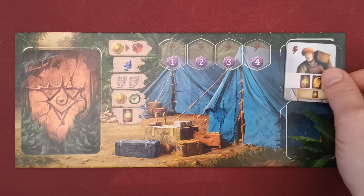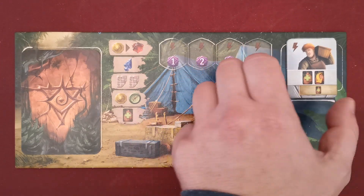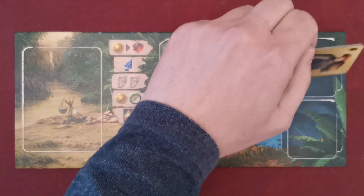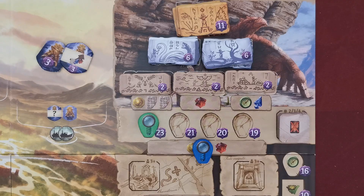With the Gain a New Assistant bonus, the player acquires a new assistant from the top of any stack and places it in the corresponding space on their personal board. Assistants offer various effects that can be used by tapping them. With the Upgrade an Assistant bonus, the player flips one of their assistants to the other side, and if the tile was exhausted, they also refresh it.